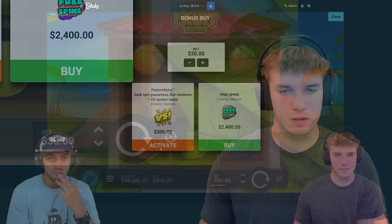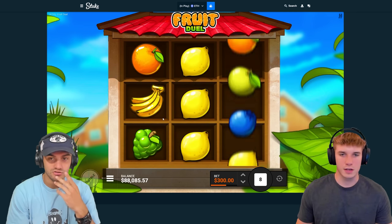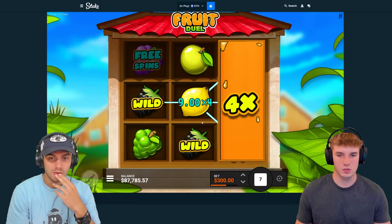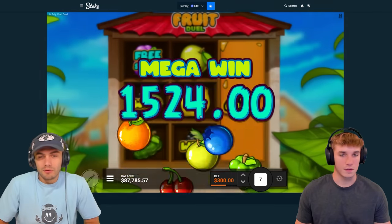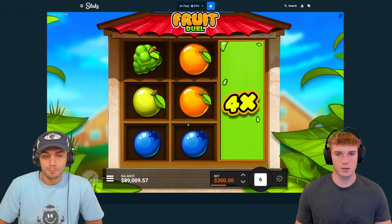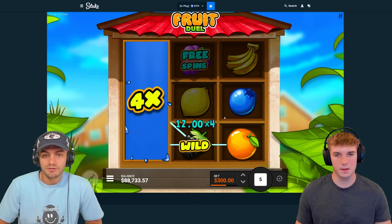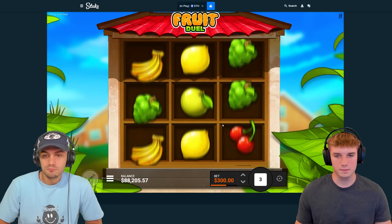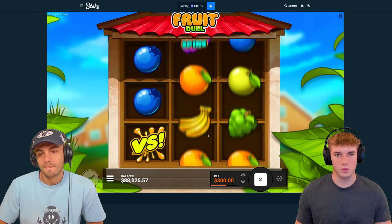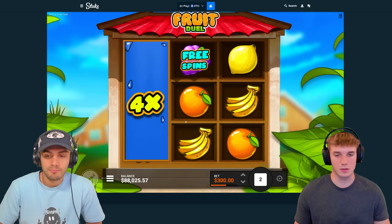Let's do 300 spins, a couple big ones, go autoplay 10. That one didn't hit — there's potential for them not to hit. Those wilds might be good — that's 1200. It paid for the spins. You're guaranteed one VS but you can get two — it's possible. You can get into the bonus from this too, it's just unlikely. Strawberries — no, I don't think that hits because you need three.